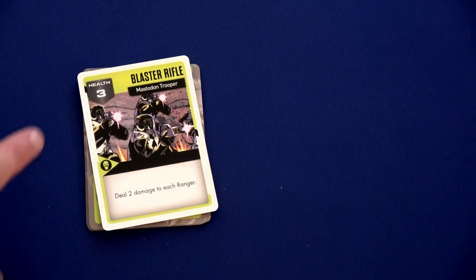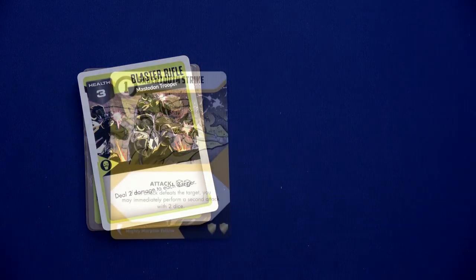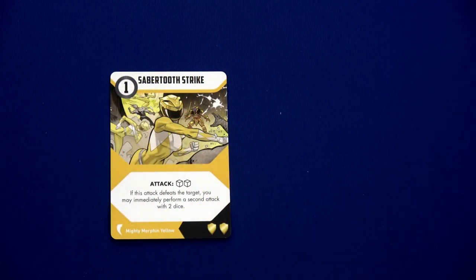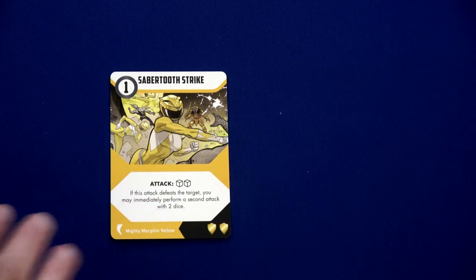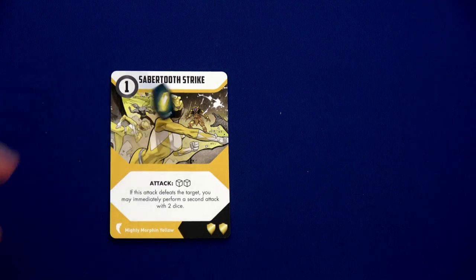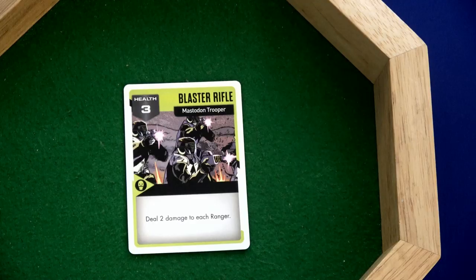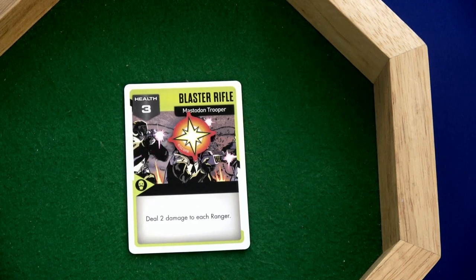He will have three health but it's not fast, so we get to attack first. Trini is going to activate first — she'll roll two dice. Almost forgot: we do have Kimberly here — she does her quick shot, so we have one point of damage on the card. All we need is two points of damage with two dice.